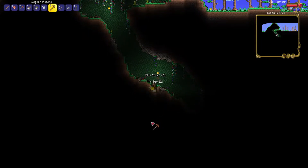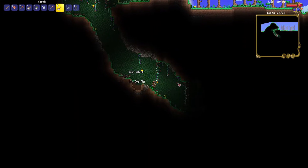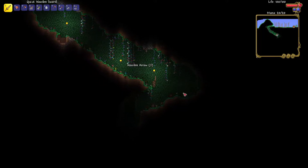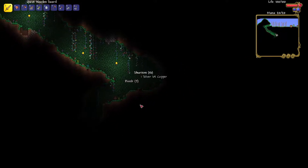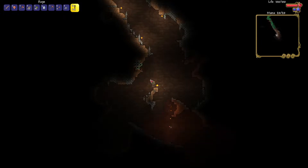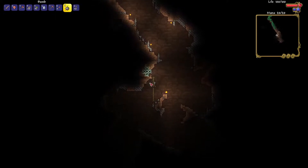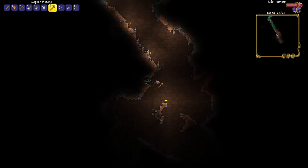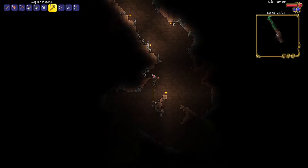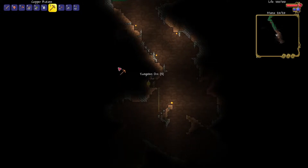I'm going to grab tin because any metal is good metal, especially on higher difficulties, because sometimes that little bit of extra defense will pay for itself. We're going to grab this tungsten, which is important because tungsten is actually pretty good, and a set of tungsten armor can easily get you through a boss.